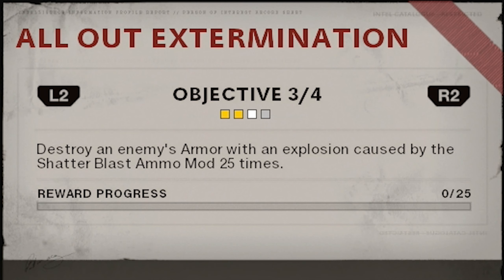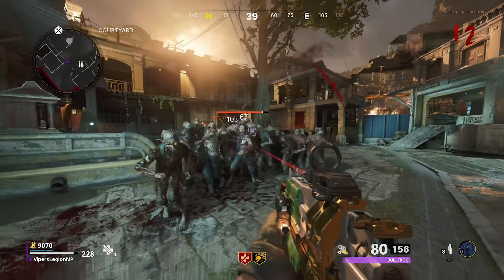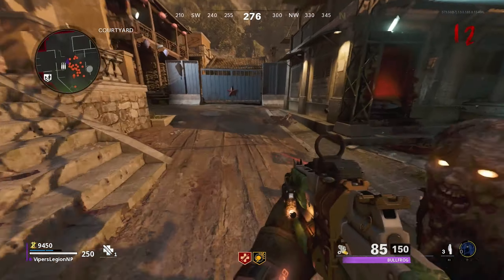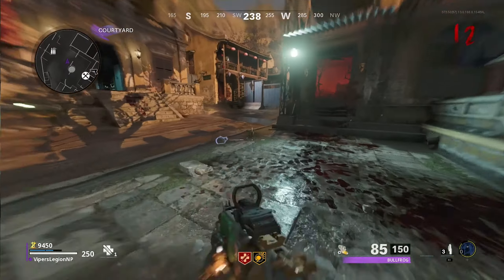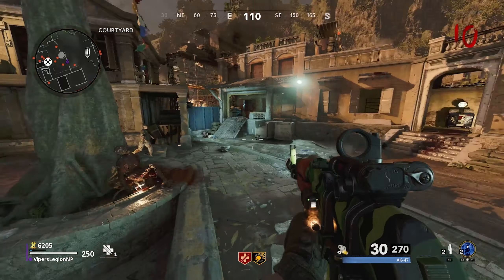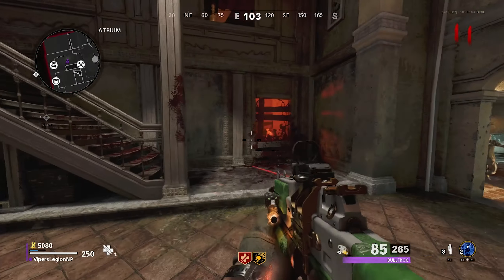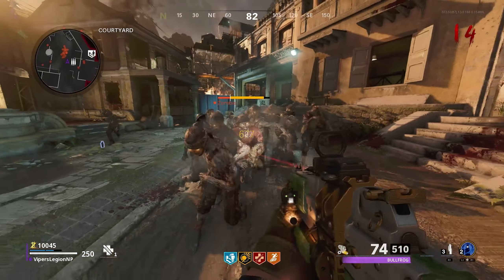The third Zombies Operator Mission requires you to destroy an enemy's armor with an explosion caused by the Shatterblast Ammo Mod 25 times. There are a lot of moving parts in this challenge, so let me break it down. Destroy an enemy's armor — there are armored Zombies in every game mode of Black Ops Cold War Zombies except for Zombies Onslaught. Even some special enemies such as the Krasny Soldat and the Mangler have armor. We have to destroy that armor with an explosion caused by the Shatterblast Ammo Mod. Shatterblast is one of the five elemental abilities you can add to your weapon. When activated, it causes multiple explosions that damage nearby enemies and does extra damage to armor, which is perfect for this challenge.